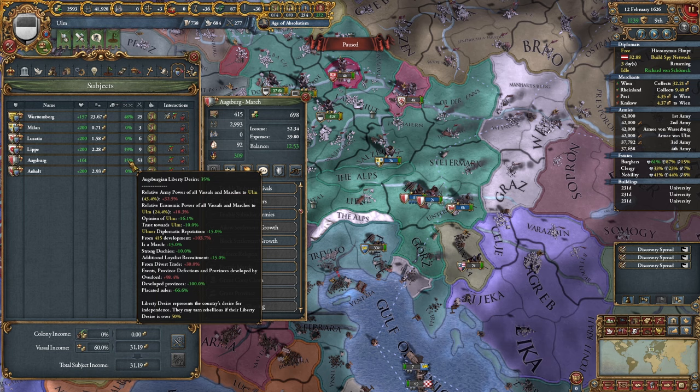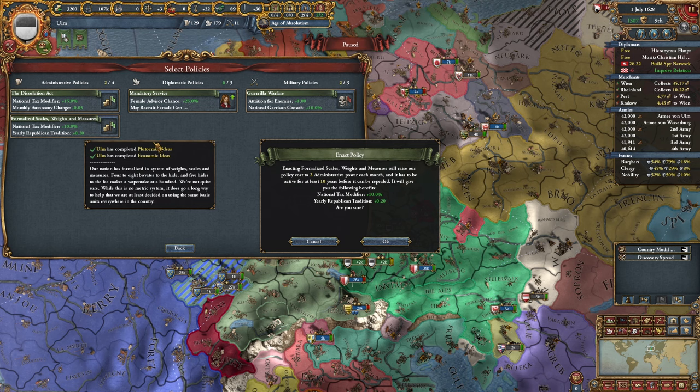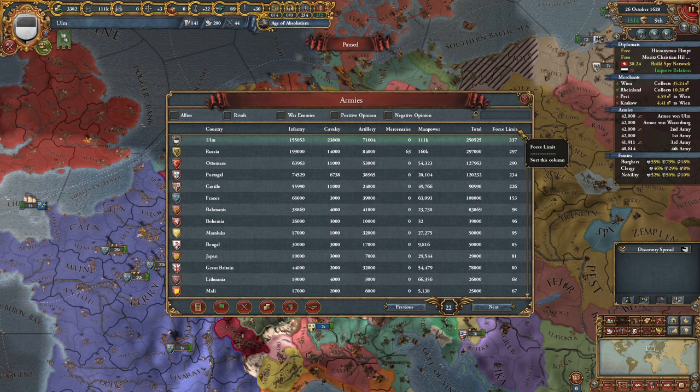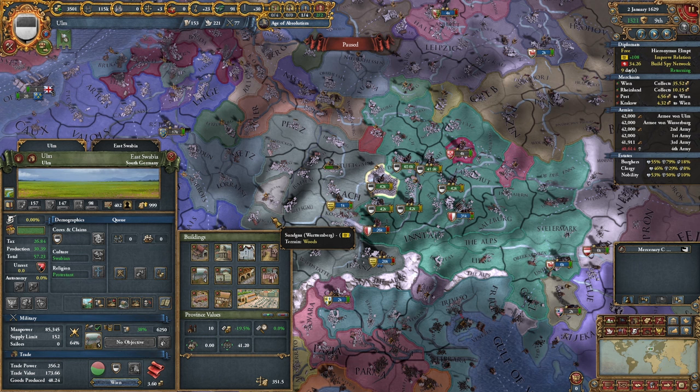I finished up with Plutocratic ideas, which makes our subjects less rebellious, and can also give us some additional yearly Republican tradition. We can also make our re-elections cost 10% less. At this point it would probably be a good idea to swap from frequent elections to consolidation of power. With those policies, my force limit has become the highest in the world — a total of 337. And there we go, 400 development in the capital. That's a good start — we'll probably end up reaching 500, not sure about a thousand yet though.